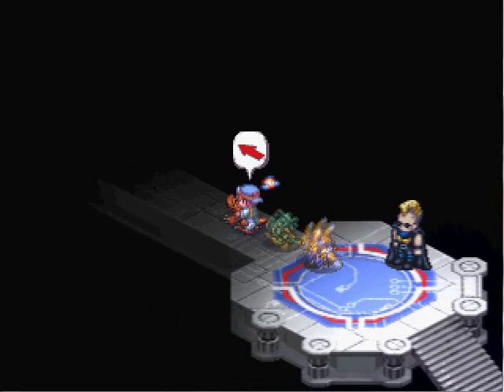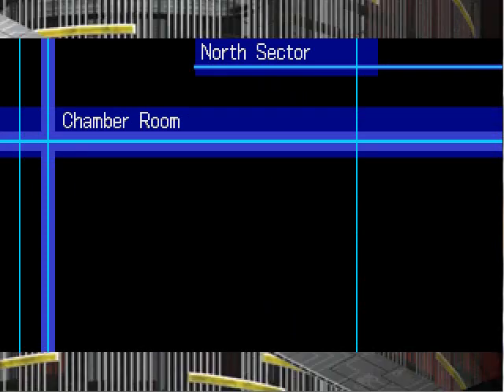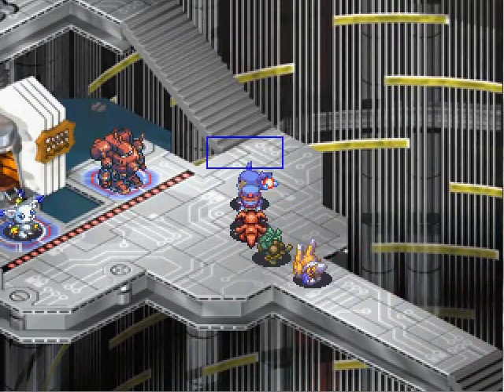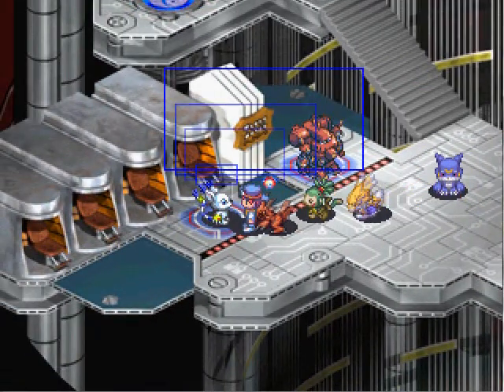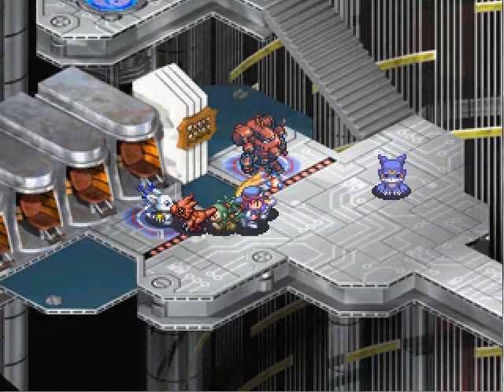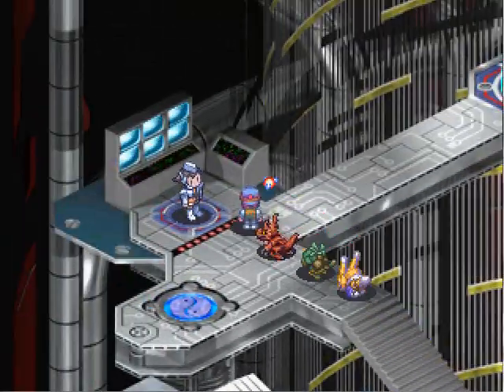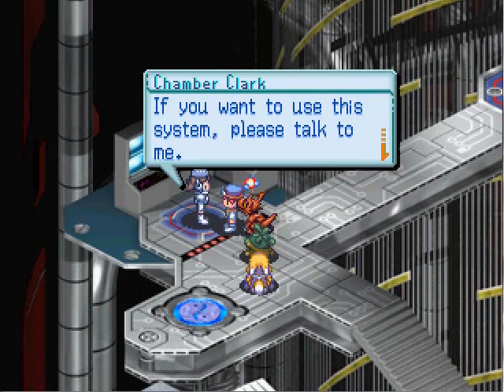We just finished defeating the Fire Knight, and now we're in the Emergency Matrix Chamber! Here you have an inn and a save point, which is sweet. And this portal right here is going to lead you back to the one right at the entrance of the Ice Dungeon, so you can easily get out of here.